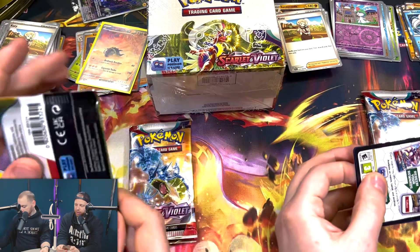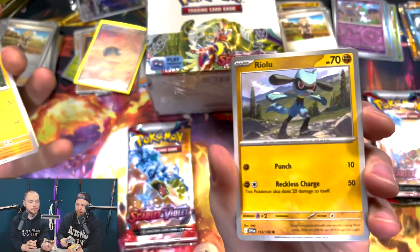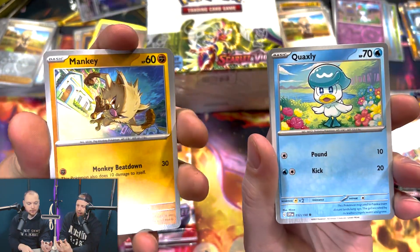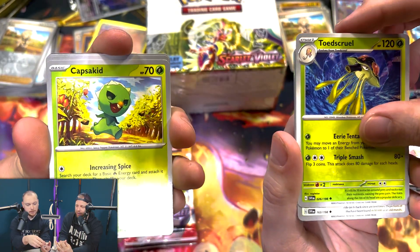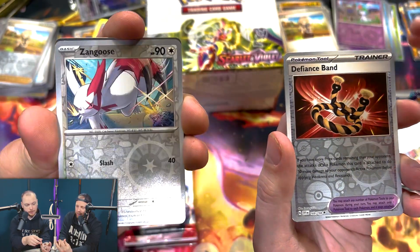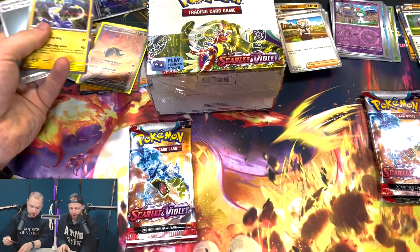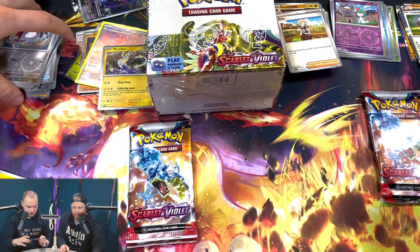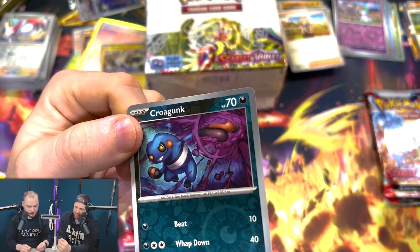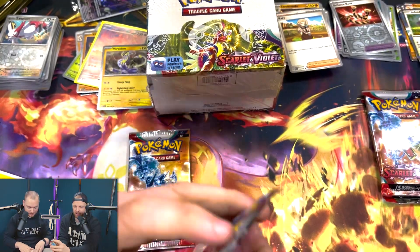Hopefully there's still more to come in these next few packs — we've got six left, plus a whole booster box. Riolou. Penny. Rhydon. If this was just an ETB you were buying yourself — that reverse is rubbish, that's the dullest holo I've ever seen. To the point where I got confused where I was in the pack. How many cards are in this set? I think it's 198.